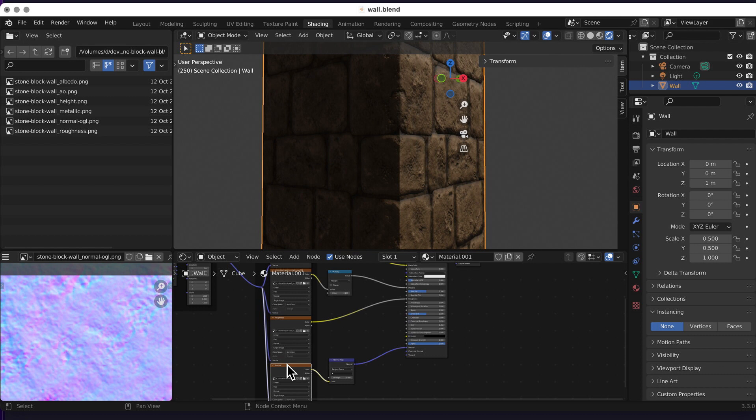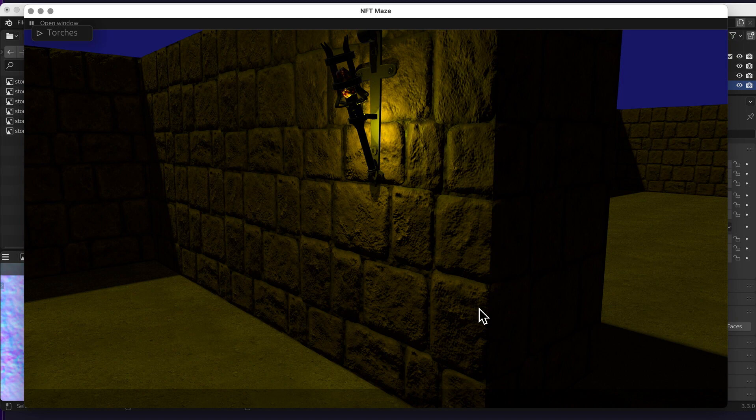Back in the game, near a torch we can clearly see the wall looks plastic and 3D, especially with a moving light source. This is because the normal map tells the GPU how light reflects off the surface — the normal map defines reflection behavior, giving it that plastic, dimensional appearance.